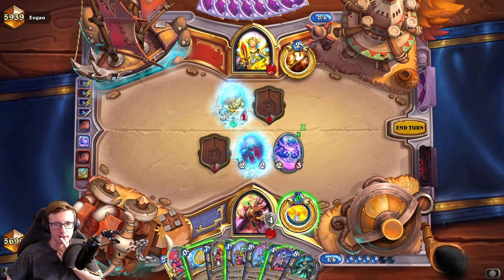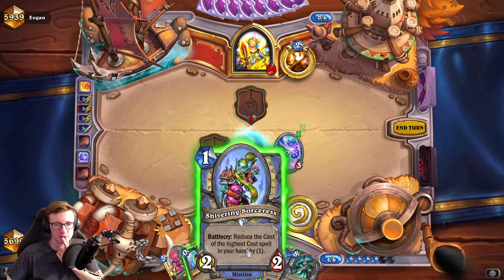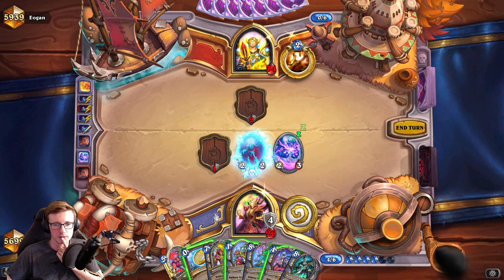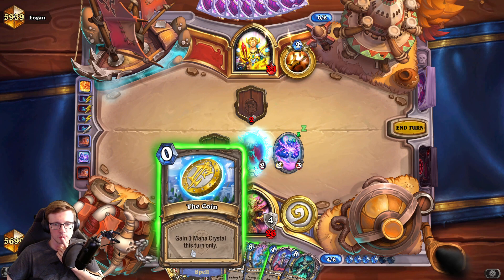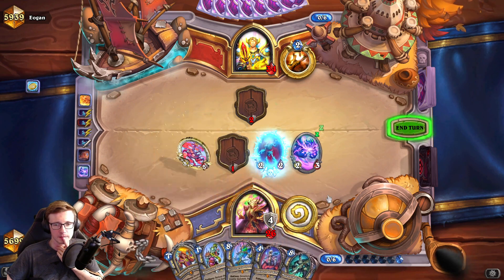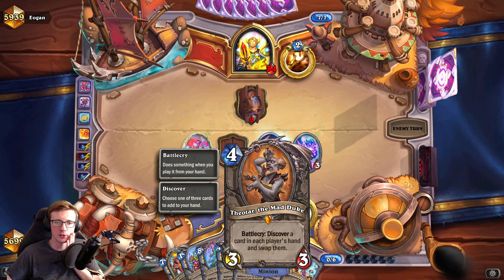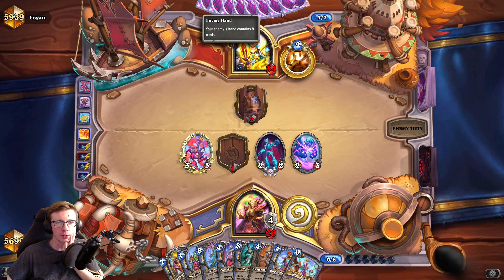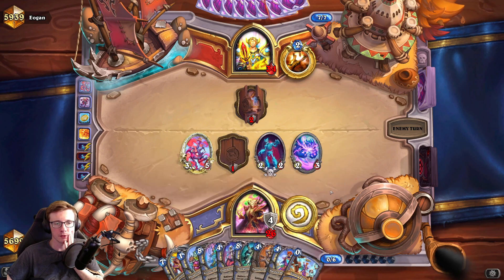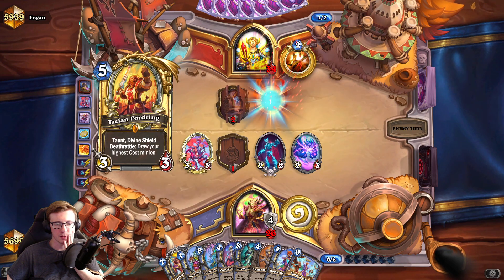He could heal that - I don't want this, let's kill it. I guess we have to coin. Do I have to coin Full? That would be a nice play to be honest. If I want to play on curve, this is probably a good one. We are also making Theotar a little worse for him if he wants to play it, because his discovery pool is going to be bigger. Maybe that's still the play. I think we are ready to play the hero.